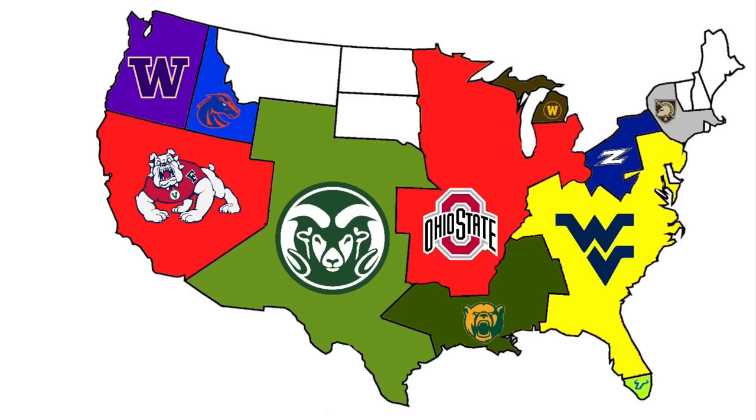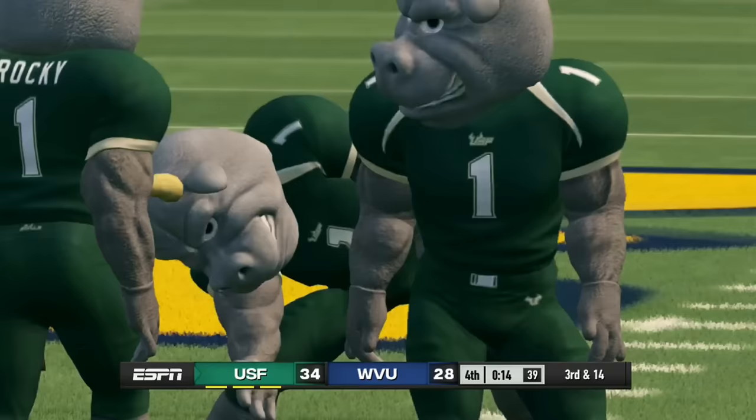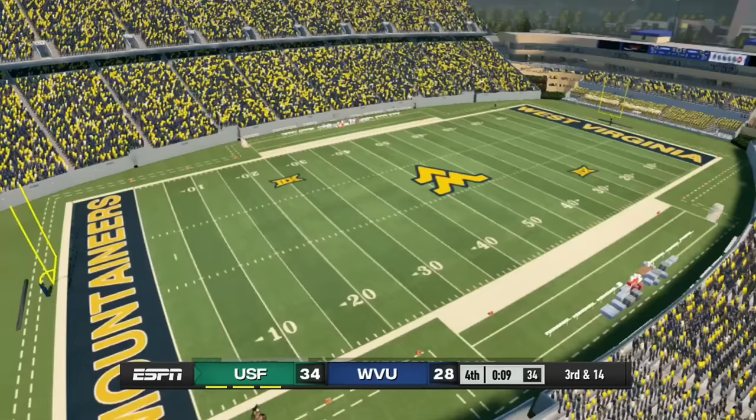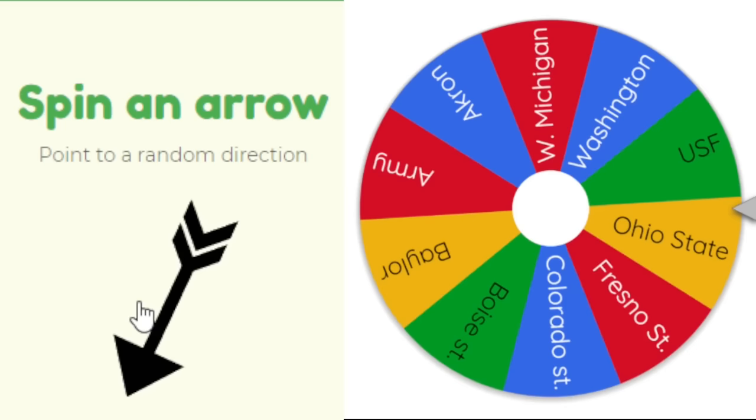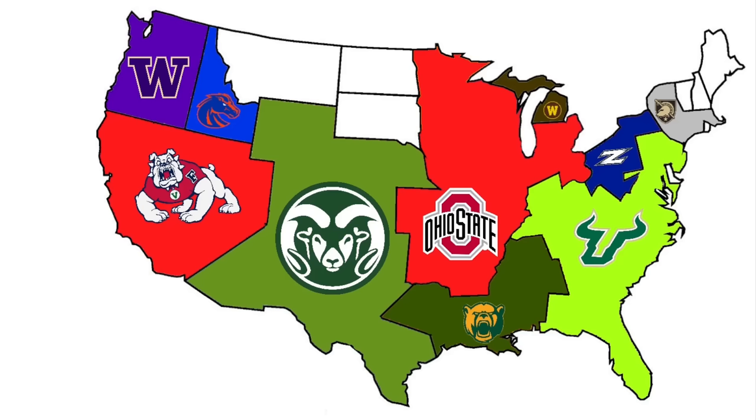USF keeps dodging bullets with nobody to their south, so we force them to play the closest team — West Virginia. West Virginia tries to come back but falls short as USF wins their first game and picks up a massive chunk of land, owning almost all of the East Coast after one dub.